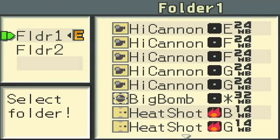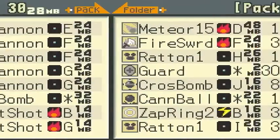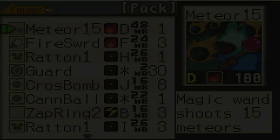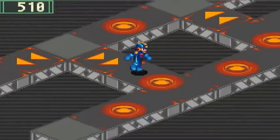We got the Meteor 15D chip. This is a pretty sick chip — if only I had a bunch of decoded chips I would probably use it. But it shoots 15 meteors, and I believe each one deals 100 damage, so that is pretty amazing.